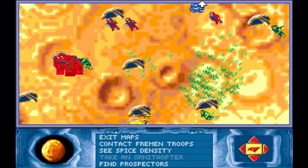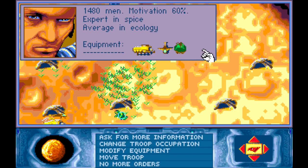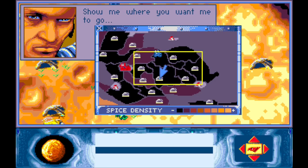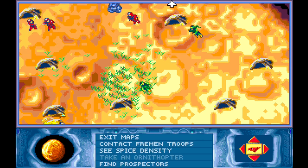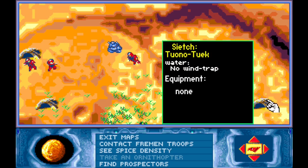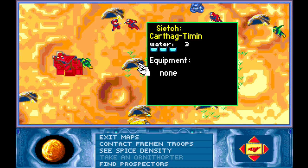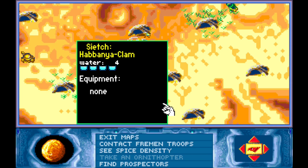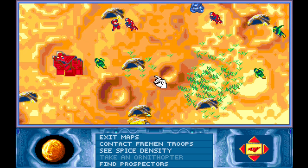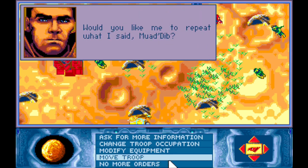These folk here - if I move them to this one and get them to do a wind trap there, we can start getting stuff going. It should work pretty well. There's a water supply there - not very high, but that's okay. How's spice mining going there? Yeah, that's fair enough.